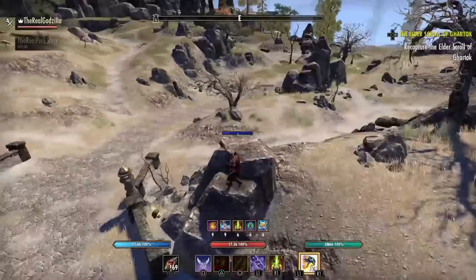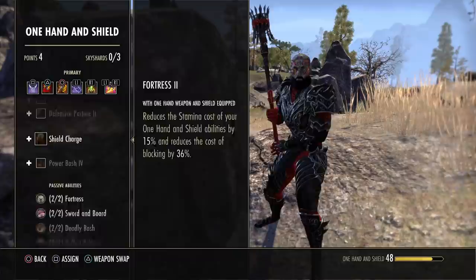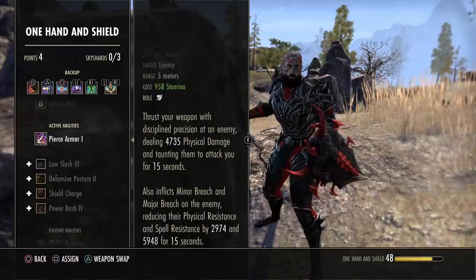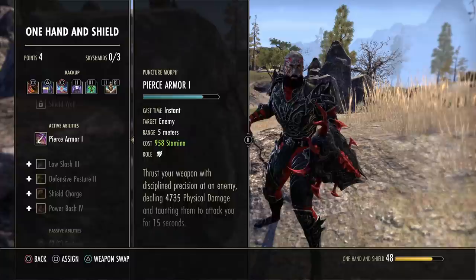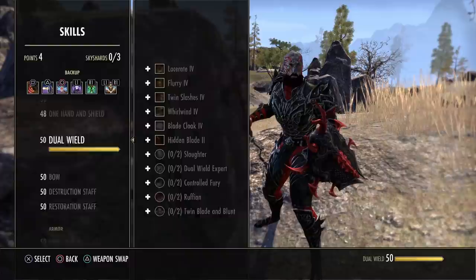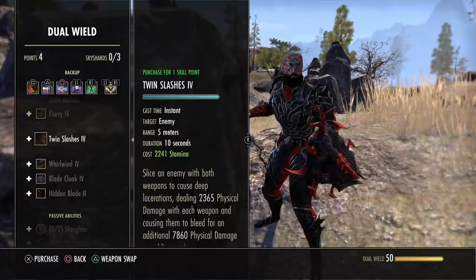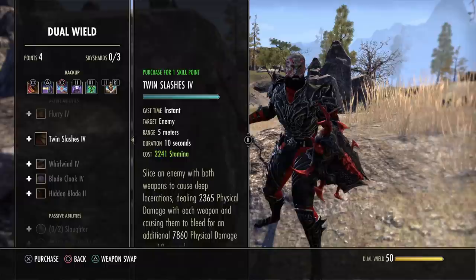For sword and board, I don't use any skills from my current build, but if you're in heavy armor I suggest Pierce Armor — it gives Major and Minor Breach for about 9k penetration, which is a lot, and you'll need the extra damage in heavy armor since you lack the medium armor weapon damage passive. For Dual Wield, I suggest leveling and morphing Twin Slashes to Blood Craze, since it heals you in combat. If you're running Master's Dual Wield — which I'll cover in gear — this is a very nasty setup on Stamp Sork.